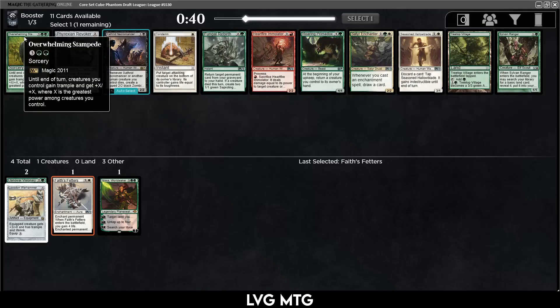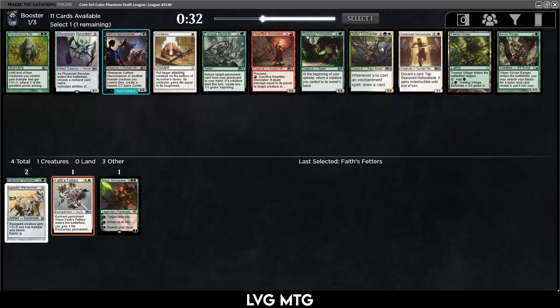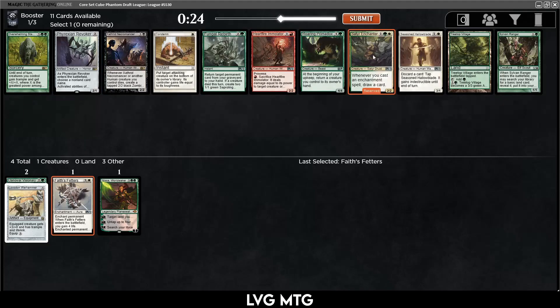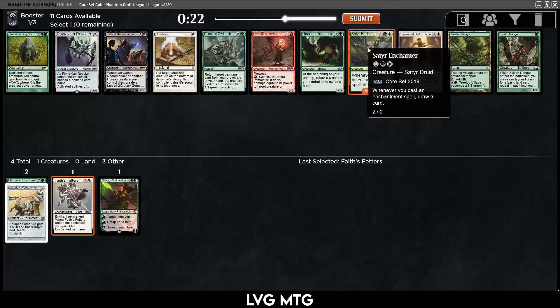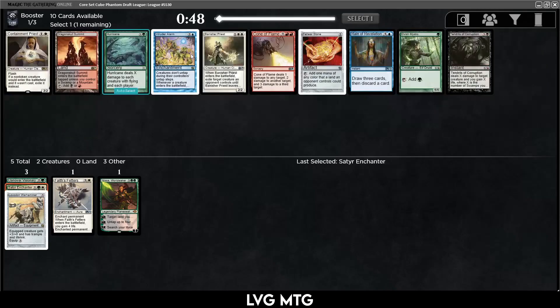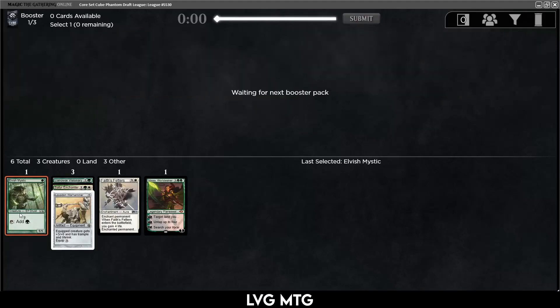Ranger is a good card. The Satyr is pretty appealing — the green-white enchantment deck could be fun. But if we take the Satyr and don't end up in that deck we're missing out on a Ranger, and that's not too bad. Let's take... Banish. There's a Priest, Elvish Mystic, Falkenrath — Intruder Alarm. Intruder Alarm with Nissa... but we're missing out on an elf by taking it, so let's just take the elf and be a little more disciplined.